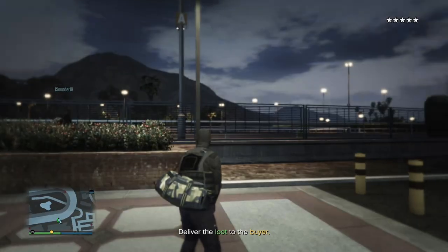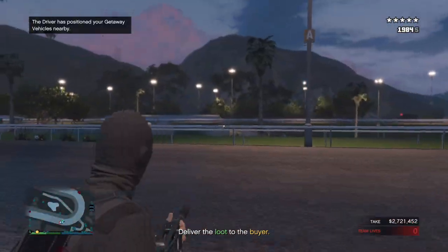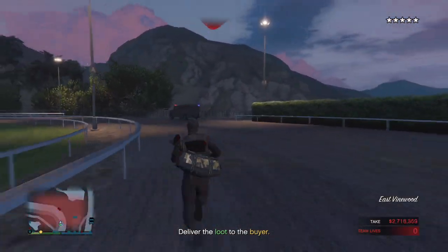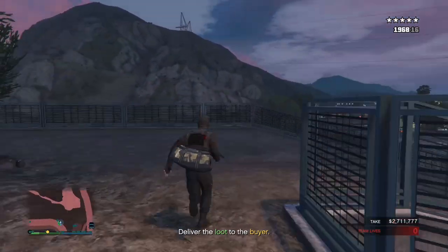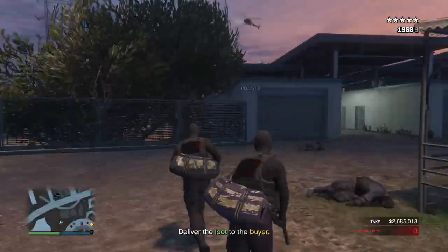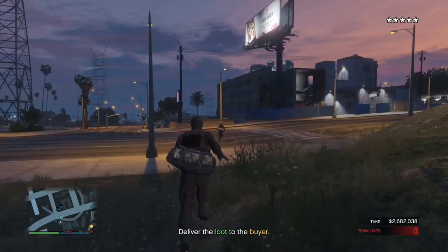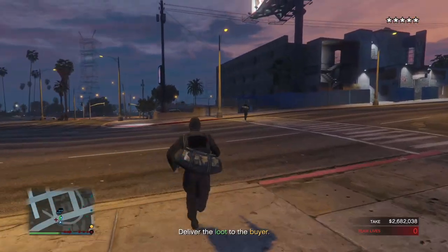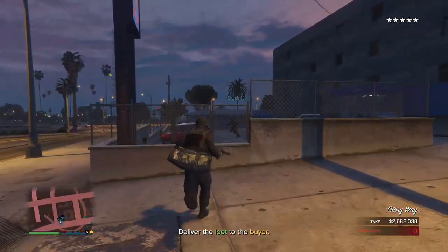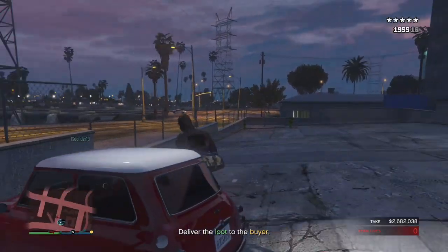Once you leave the casino, I recommend going to the horse racing track and following my path to escape. After you escape, go to your getaway vehicle if it's parked closely near the casino. If you get unlucky and it's parked far away, steal a vehicle from either the road or the parking lot on the left, since there usually aren't a lot of cars in the parking lot directly across from the casino.